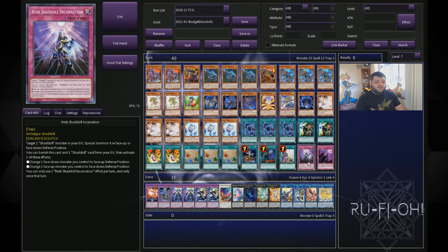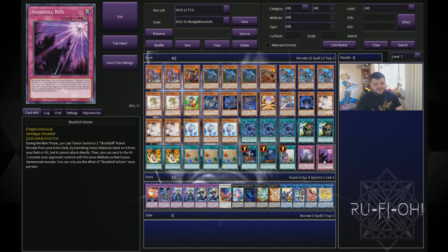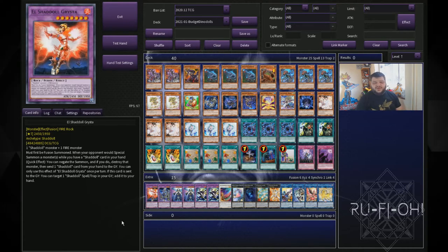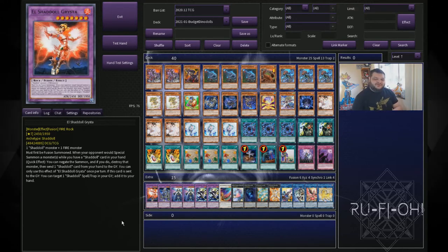Rounding off with our traps: one copy of Resh Shadoll Incarnation and one copy of Schism. These are two really important cards for your Shadoll engine — being able to Shadoll Fusion during your opponent's turn, regenerating resources, sending off Construct, all that good stuff. It gives you a lot more options. Resh Shadoll is a little bit less budget friendly at the moment with prices spiking, but don't be surprised if we see a reprint around the corner. We have a single copy of Grista — a bit of an unusual one, but I like being able to dump Miscellaneousaurus from deck to grave to start off combinations. The effect isn't even that weak; being able to pop special summoned monsters is a really nice option. It negates the summon and pops them — really undervalued for that reason alone.